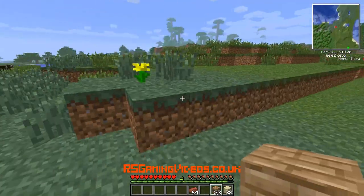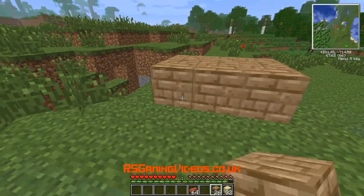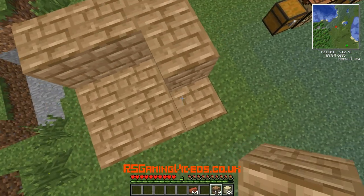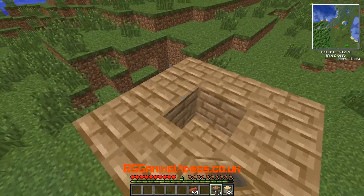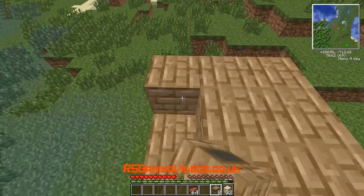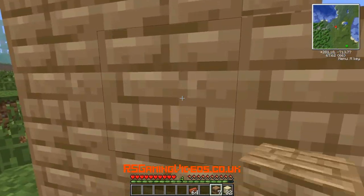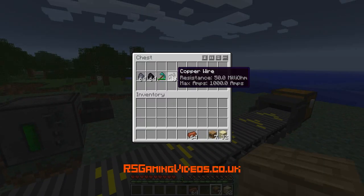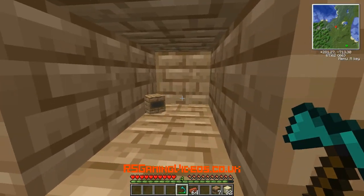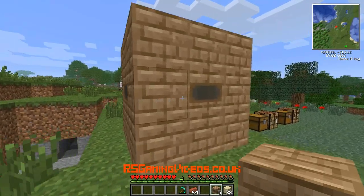I'm going to build it up here. We're going to make a platform — 3x3 — and now we're going to fill the next layer but leave the middle one empty. Then we do the same again, filling up the top layer. You've got to remember to have that empty space in the middle. And there you go — it will turn into a coke oven.